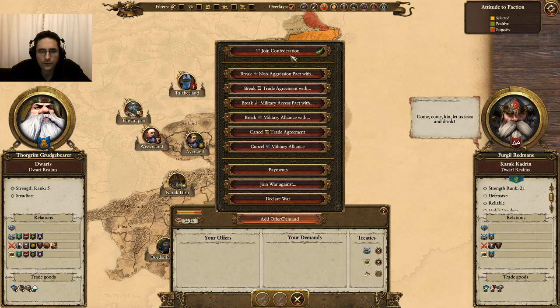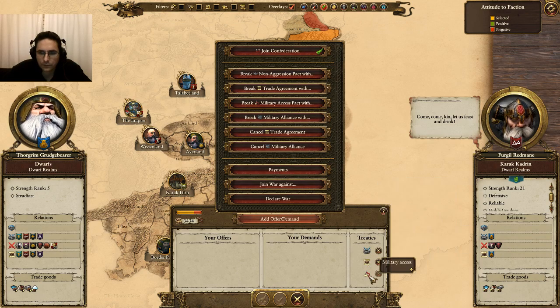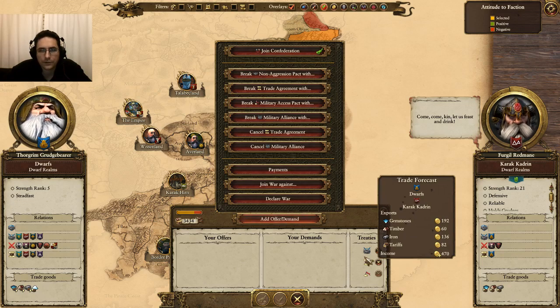Add or offer a demand. You can see that we already have quite a few alliances going on — they're a military ally. We have the trade with them and military access. We're getting 470 a turn just by having trade with these guys.